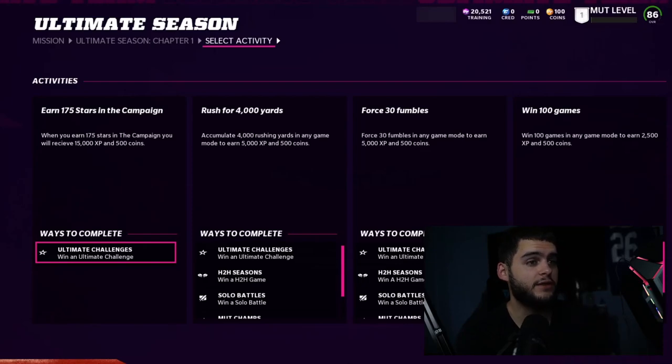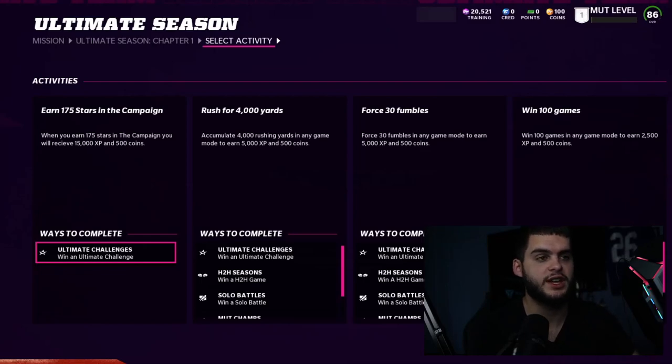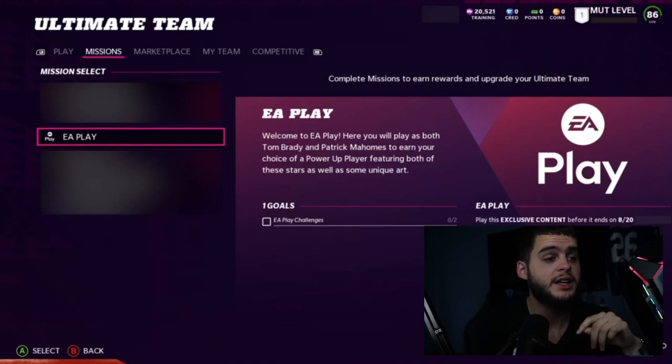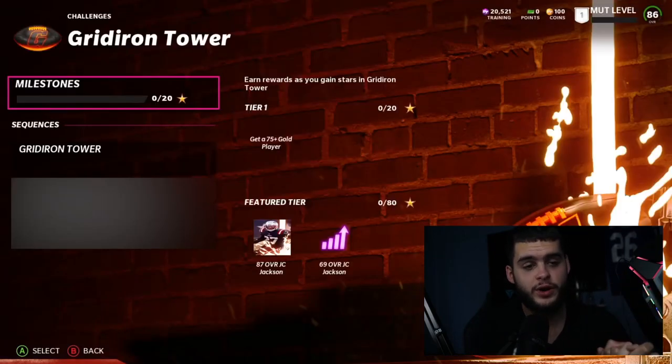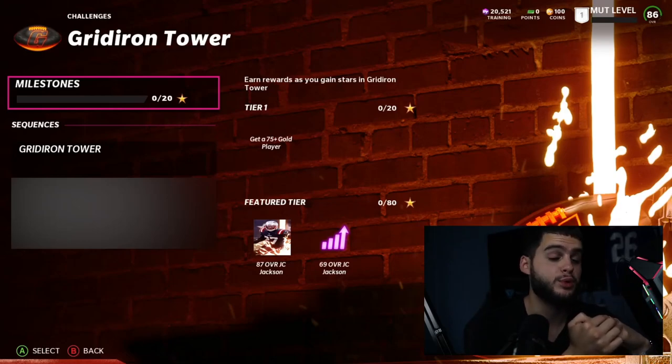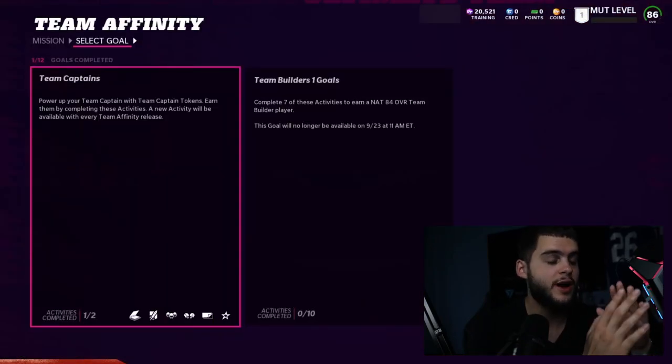You can see rewards like 15,000 XP and 500 coins, and these are all easy for no money spent guys. Force 30 fumbles — you can do this in solo battles, seasons, MUT Champs, or solo challenges. Win 100 games — solos count too, you'll probably have that done in the first few days just playing quick journey solos. Make sure you play your EA Play challenges to get the cover athlete power fantasy pack, play art, an elite 80 overall wide receiver pack, and 1,500 coins. Play a Gridiron Tower right off the rip — you get an 87 overall JC Jackson and his power up, which is a fast 88-speed cornerback right away.